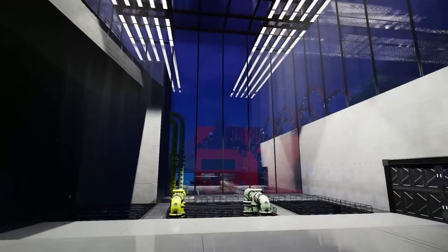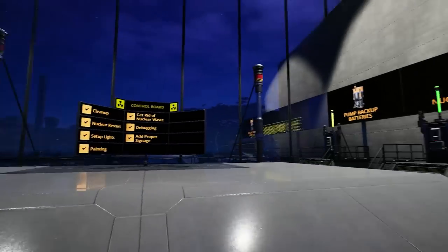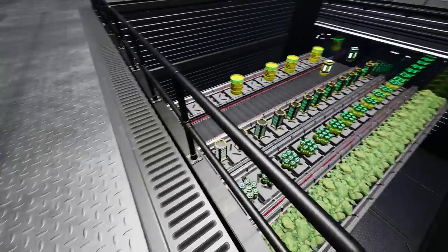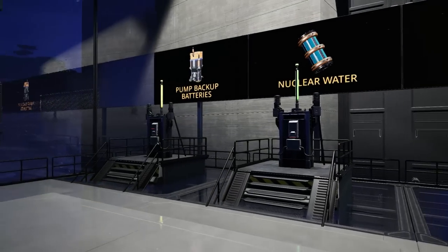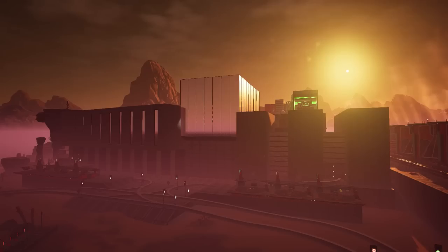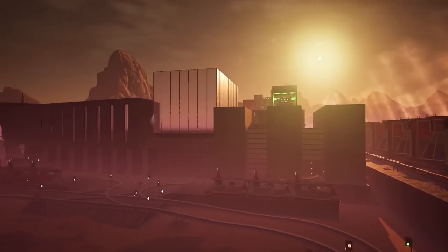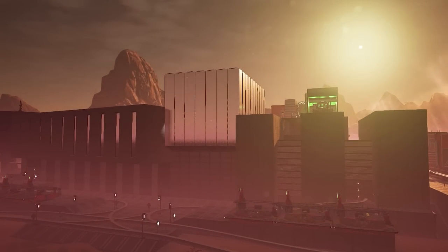Hello everyone, I'm Kibitz and welcome back to Satisfactory, where last time we completed our nuclear power plant's control room, complete with item monitoring systems, valve controls, power switches for every part of the plant, and finally a handy dandy to-do list which is all complete. This means our nuclear power plant renovation is done, the plants are running, and we can move on to new projects.